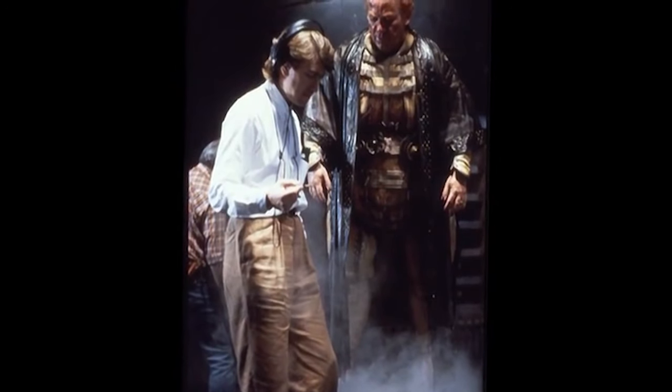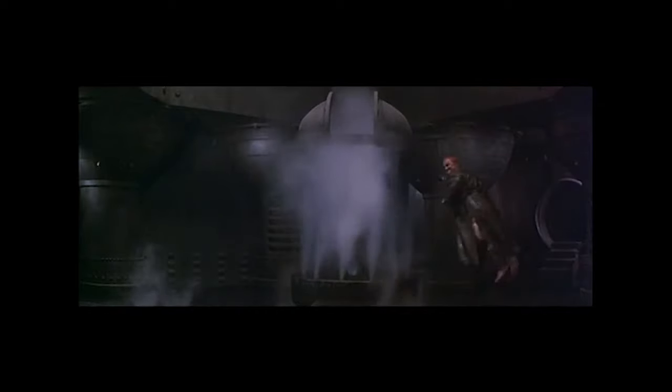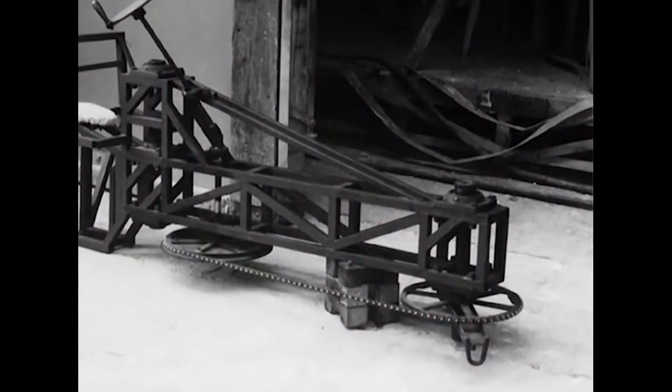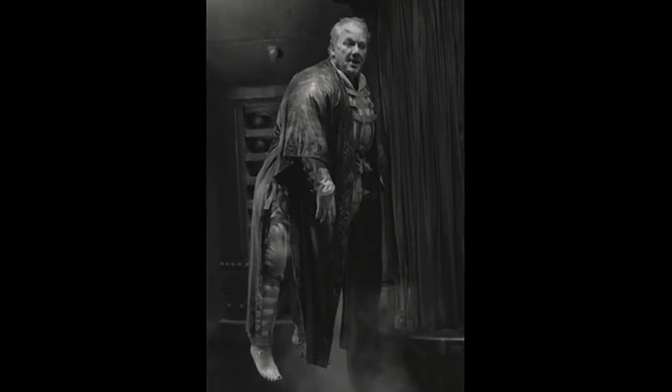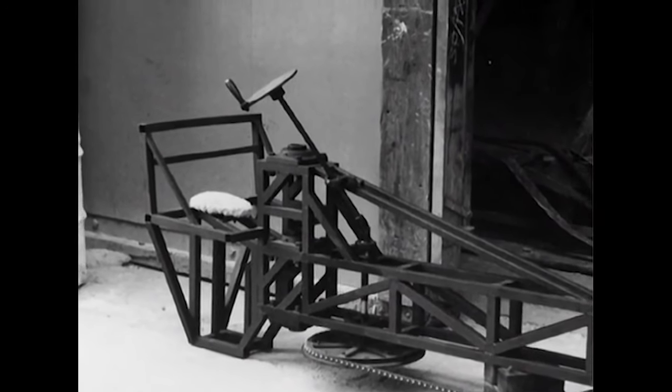An additional challenge was the Baron flying around this shower of steam. That was an entirely different rig that I conceived and built specifically for that scene and that scene only. The Baron had to make several revolutions around the shower. Basically, it was an arm with a wheel assembly that had the ability to drop wires down to attach to the Baron. This part swiveled, and the whole arm swiveled. The operator sat on a chair, held onto a steering wheel, and pulled himself around — very much like the teacup ride at Disneyland.